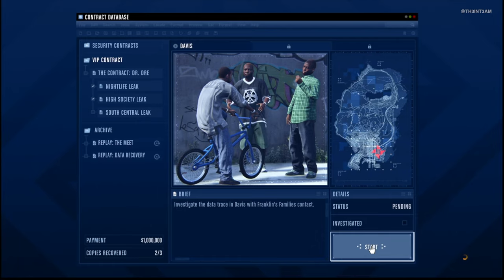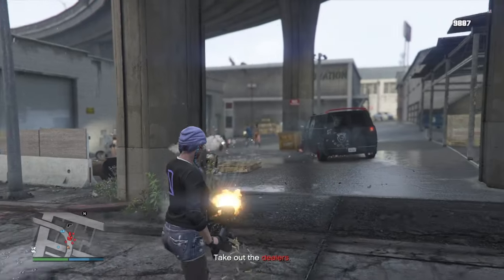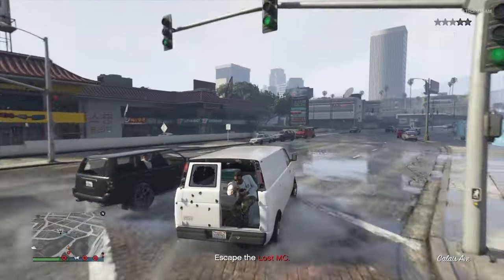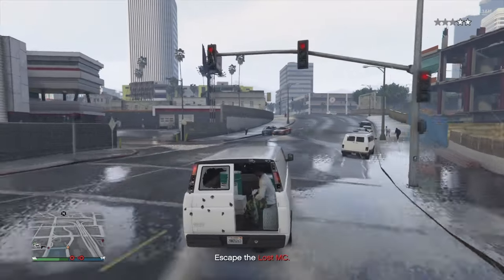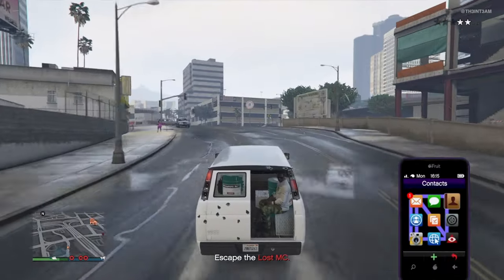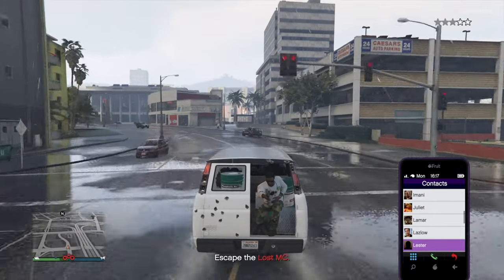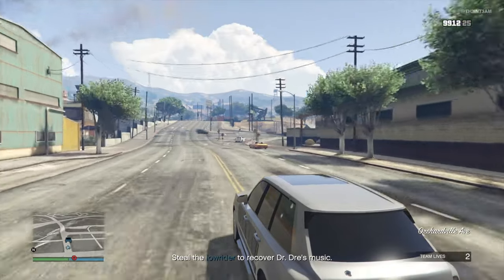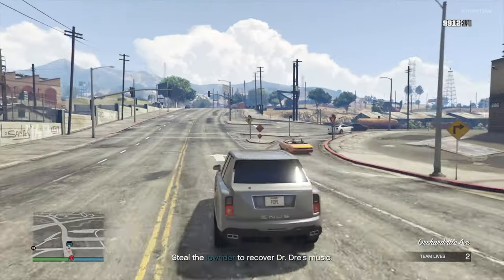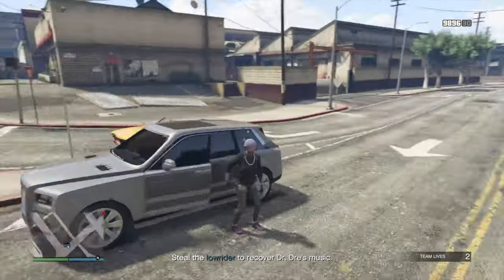On to the final data leak, South Central. In the first mission, the Davis Investigation, you want to use the minigun to break up the deal. Don't drive around aimlessly trying to escape the Lost MCs. Instead, drive to the center of the city. The drop-off spot will be in one of two locations, both slightly north of downtown. And don't waste any time avoiding the police — call Lester. On the South Central finale, you want to take out the guy driving the yellow lowrider while it's still on the road. That will save you from an additional shootout to recover the vehicle.